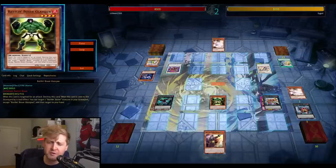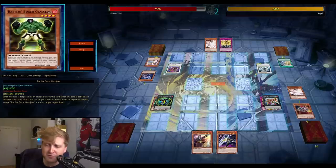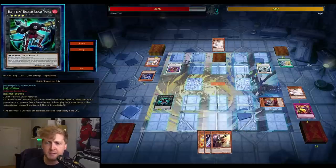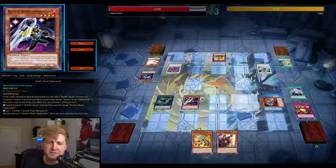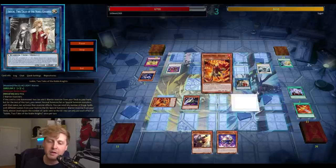This was definitely a recovery play — Baron popping one of the Manadium tuners. The setup is okay: you have Barrel for an omni-negate, a trap that's also kind of an omni-negate, and Ash in hand. Lead Yoke is underestimated — it's similar to Zenmaines. When one of your Battling Boxers is destroyed or detached, Lead Yoke gets an 800 attack boost each time. So force out their stuff and now I can go for the Isolda line.